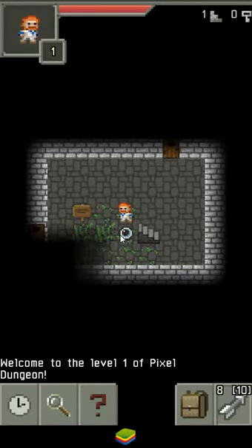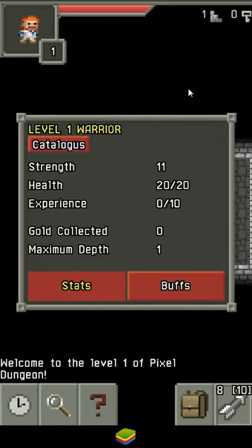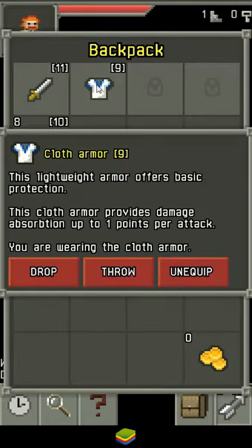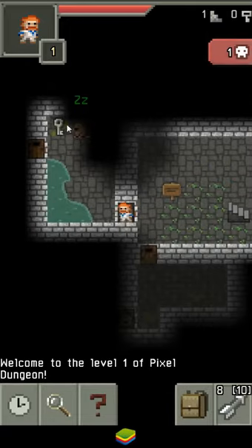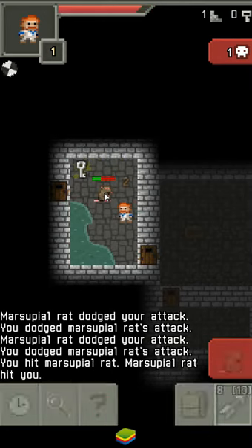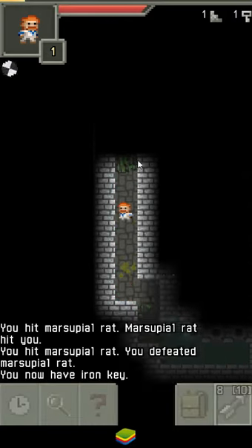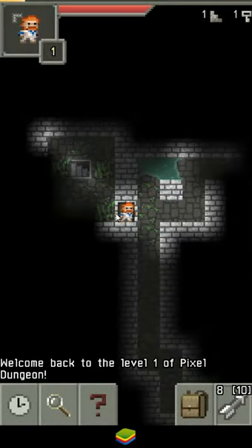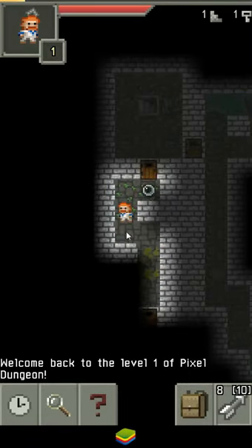Yes — the Warrior starts with a bit of strength, just a little bit. I had darts last time with the Rogue; I'm just going to assume the Rogue was better at using those. Come on, Warrior — I'm hoping the Warrior isn't just neither of the other classes. He seems like he doesn't get hurt as much. Did I really mean to do that? I did not. As you can see, that's why I've returned. Eyeballs are disgusting when you eat them for health.